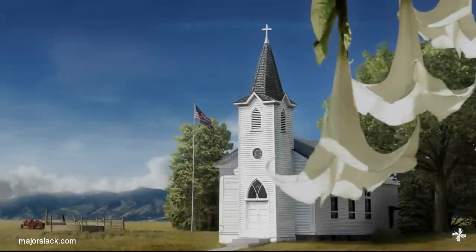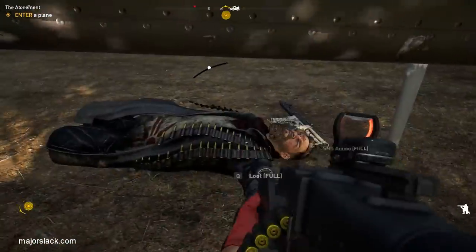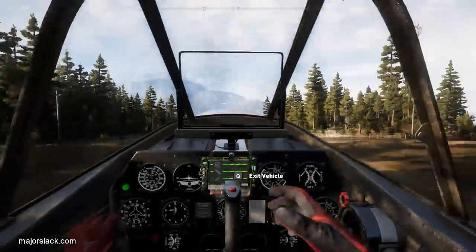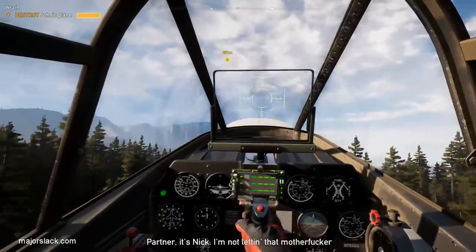Buy the RAT-4, and also make sure you buy the upgrade — the lock-on upgrade. This will cost you a total of $4,575. A little cheaper than the chopper, but it gives you a weapon you can carry around on the ground and is reasonably more versatile. Make sure you do this before you take on the Atonement mission. When you get to the part where you get in the plane, get airborne and wait for John to do his little rant.